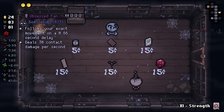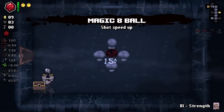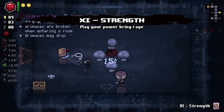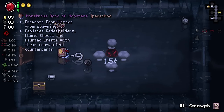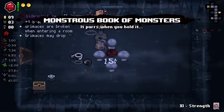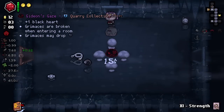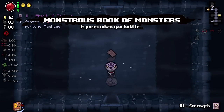D20! D20 has some sauce to it. I'm going to take D20 — more planetarium chance, D20 is nice. Now that's a lot of trinkets. Prevent Stormix from spawning. Replace Pedestal Mimics with Haunted Chests. I'll take that — that's kind of good.